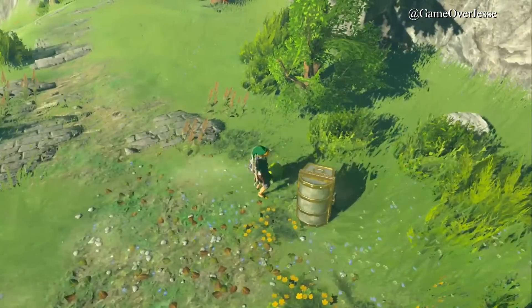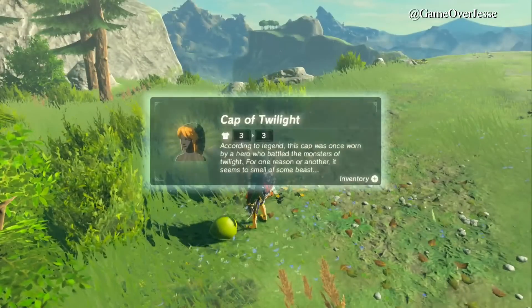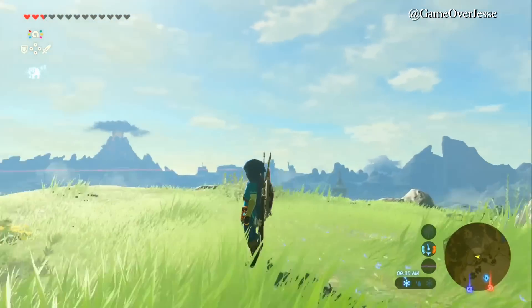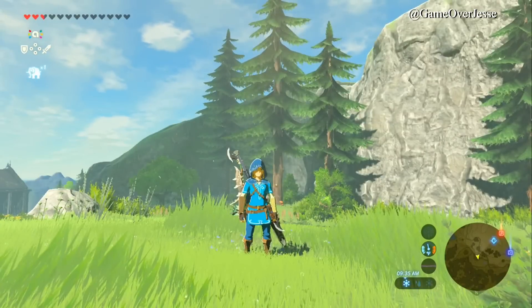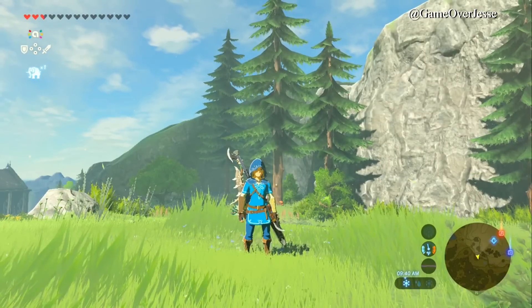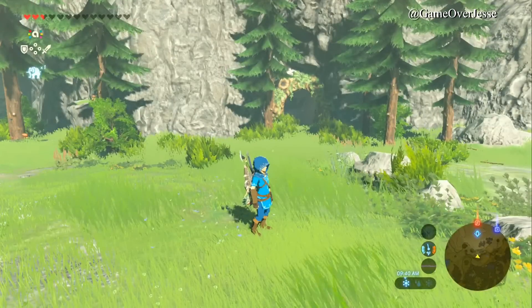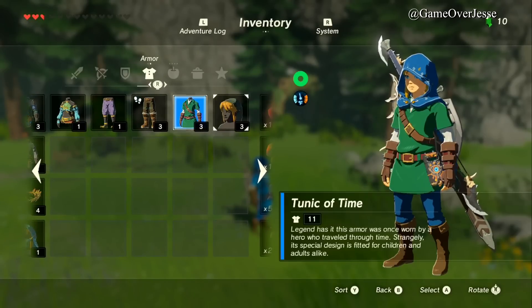What's up everybody, Jesse here, and today I'm going to be showing you some tips and tricks. On this episode we'll be trying to get the different tunics. We all know the champion's tunic that Link is wearing, which we've all become quite familiar with, and honestly I kind of prefer it over the traditional look - I've just grown attached to it. But a lot of people may still be wanting the Hero of Time Link's tunic.